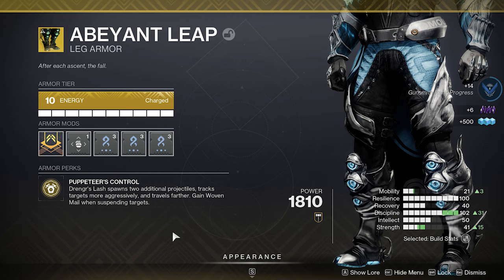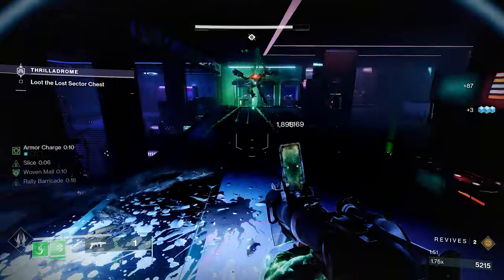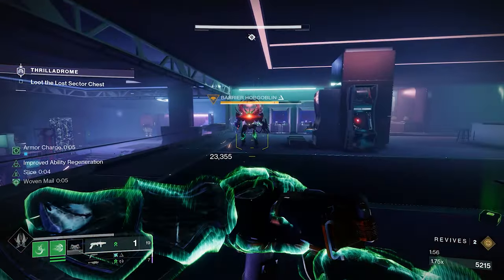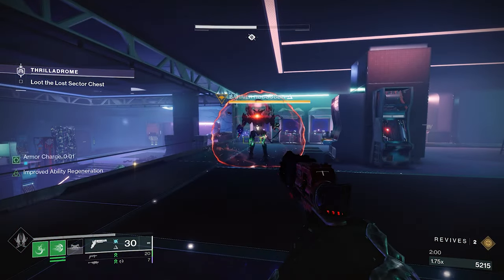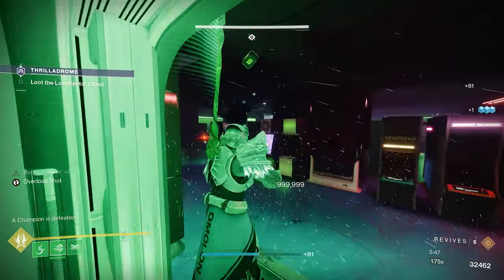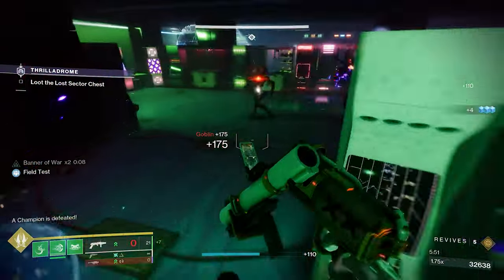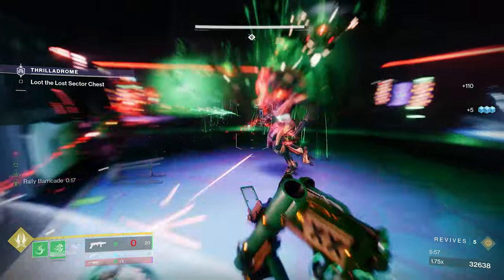Another one that works absolutely great with this grenade launcher is the Abayant Leaps. Drenger's Lash spawns two additional projectiles, and every time you suspend something it gives you Woven Mail, and you use your class ability. This is just an absolutely perfect fit. You're going to suspend that target, and then when they drop down they're severed. Anything around them is going to be severed via the Chain Reaction. Look at the damage reduction — it's absolutely brutal. You've got 40% damage reduction from the target, and Woven Mail pretty much on tap whenever you suspend something. The damage reduction is absolutely disgusting.